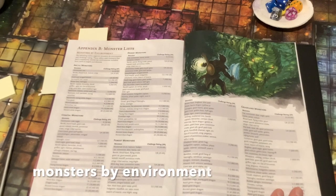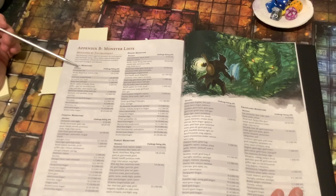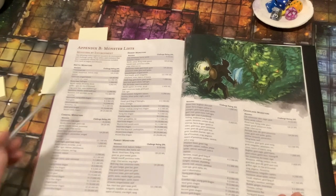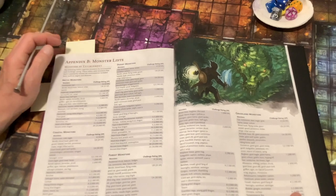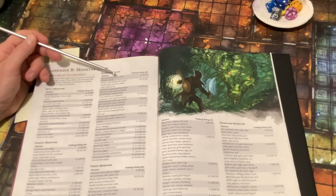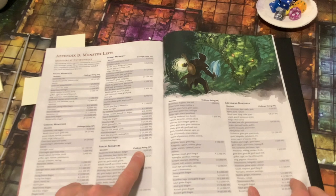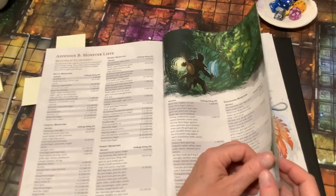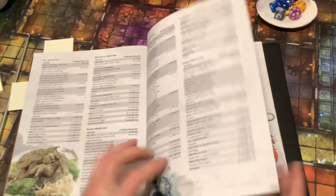The next table I want to look at is on page 302: Monsters by Environment. It lists monsters by different types of environment — Arctic, coastal, forest, desert, grassland, etc. — and also pulls out the challenge ratings. This is very useful. For example, desert monsters at challenge rating zero include a cat, commoner, hyena, jackal, scorpion, and vulture. In the forest at challenge rating zero you'd find an awakened shrub, baboon, badger, cat, commoner, deer, hyena, or owl. There are also urban, hill, mountain, swamp, underdark, and underwater monster tables.